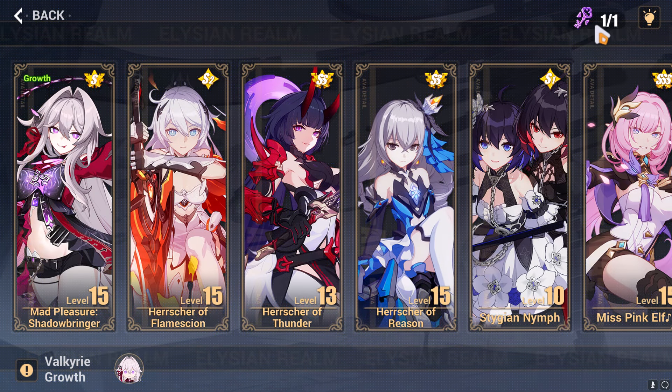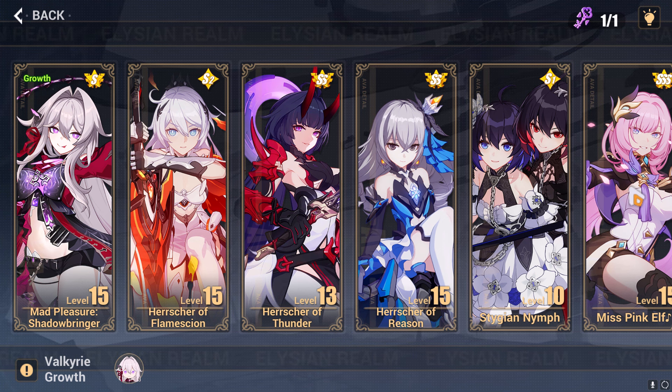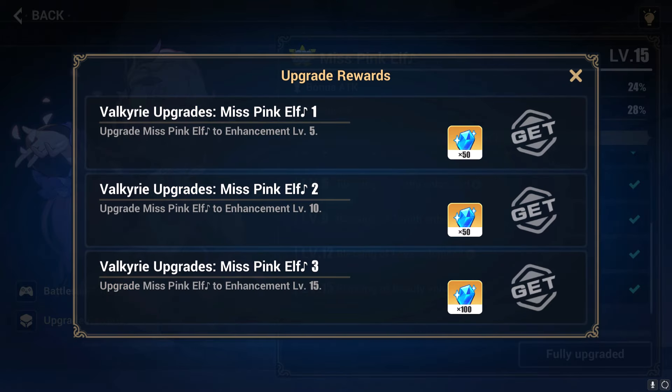Dying Kindling is also important because it gives you some new Signets to use. Finally, there's the Valkyrie upgrade. Every week you get a flawless key to unlock a new Valkyrie in the Elysian Realm. Once you play through stages, you'll get currency to upgrade Valkyries, which gives them buffs as well as buffing their Elysian Signets. Additionally, you also get crystals for upgrading them.